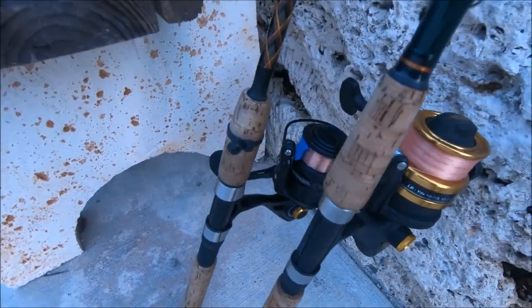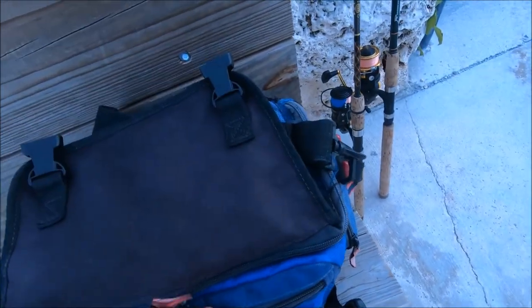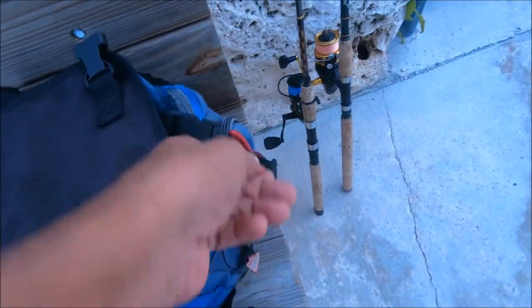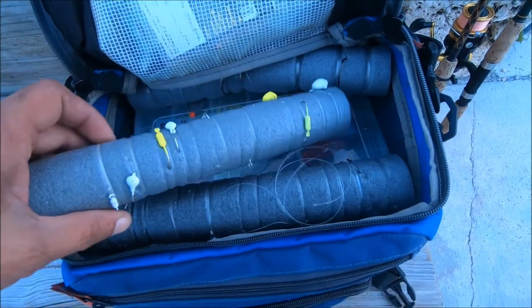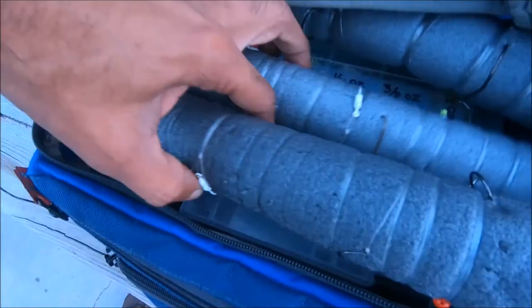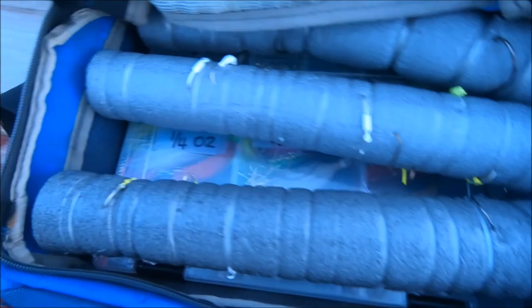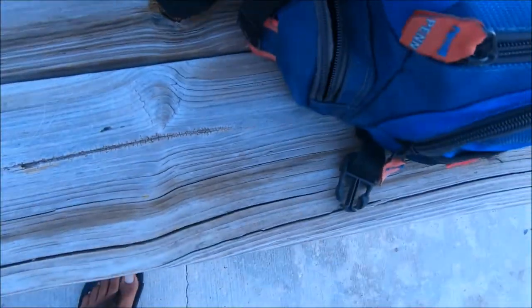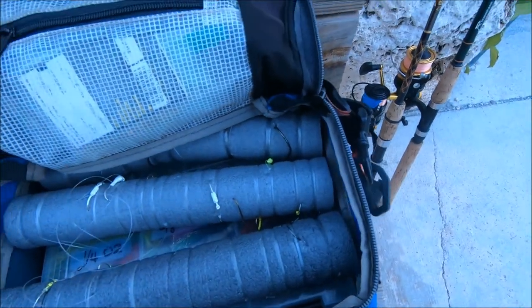I'm a Conflict 4000. What tackle am I going to use? This bag has seen a lot of action. I like to do a lot of flatlining, so I set these up with a leader and a swivel. I've got all my jigs — three-quarter ounce, half ounce, all good stuff. Got my weights on the side for bottom fishing.